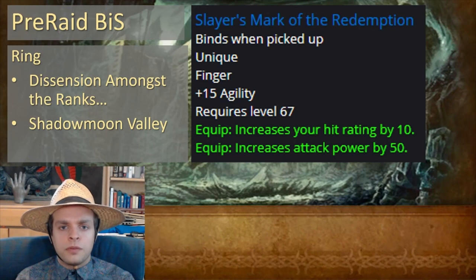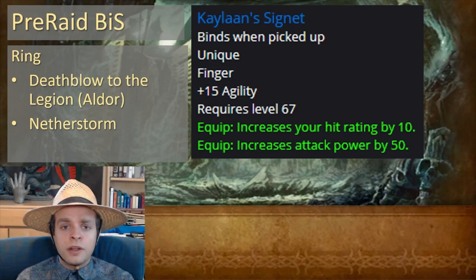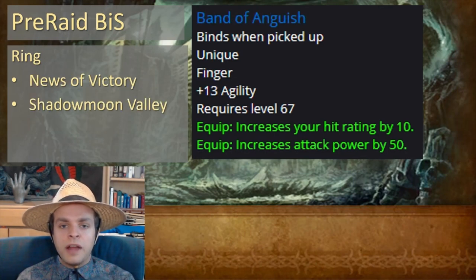For the rings, first up we've got Slayer's Mark of the Redemption, which comes from the quest Dissension Amongst the Ranks in Shadowmoon Valley — agility, hit rating, attack power, very good. And identical to that ring, we've got Kaylaan's Signet, which comes from the quest Deathblow to the Legion in Netherstorm. This is an Aldor-only quest, so you can't get it if you choose Scryers. But if you did, we've got an alternative: Band of Anguish, which comes from the quest News of Victory in Shadowmoon Valley, and is only slightly worse. This is what you'd get if you're Scryers.